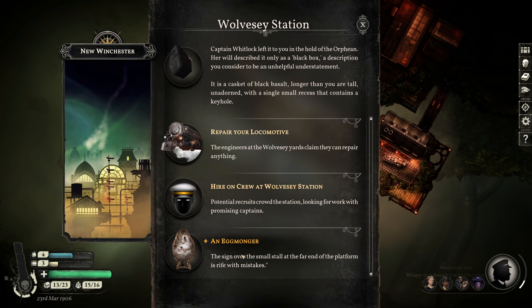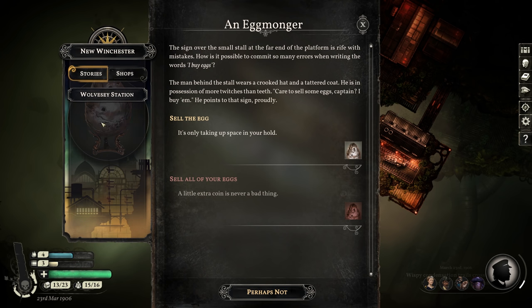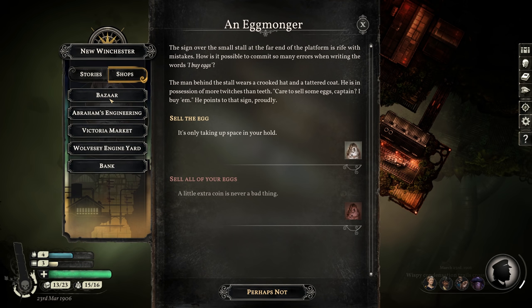We have this egg thing — an egg monger. The sign over the small stall is rife with mistakes. How is it possible to commit so many errors writing the words 'I buy eggs'? The man behind the stall wears a crooked hat and a tattered coat; he's in possession of more twitches than teeth. 'Care to sell some eggs, Captain? I buy them,' he says, pointing to the sign proudly. Here's the thing — I don't want to sell it. I feel like if I keep it with me it might hatch or something. It does take up a hold space but I've got plenty. I'm going to keep it.